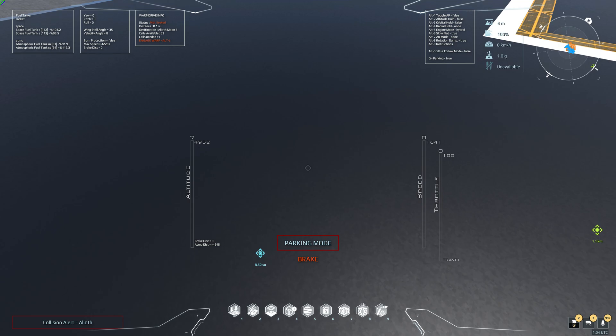Looking at the controls in the top right: toggle autopilot just takes you to your destination — we'll talk about how it does that a bit more later. Altitude hold holds your current altitude or any set altitude. Orbital hold puts you into orbit of your current planet in whatever direction you're flying, so there's no set target — you can just orbit at any time.